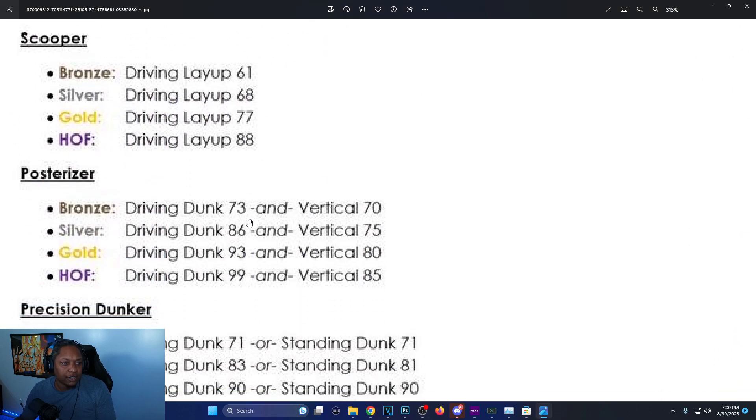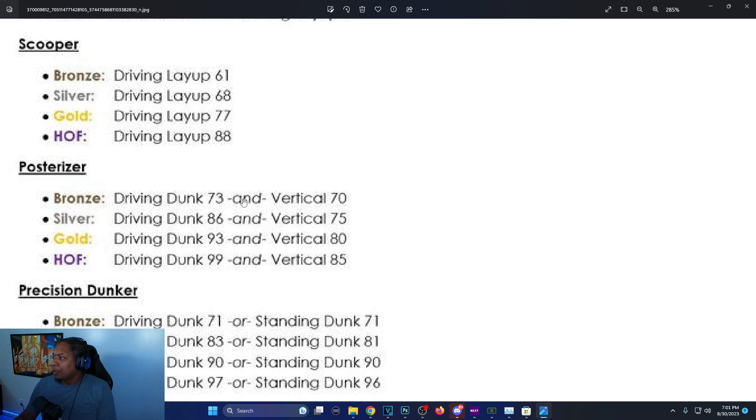Posterizer: they added vertical requirements now. Bronze is 73 driving dunk with a 70 vertical, silver is 86 driving dunk with a 75 vertical — same as what you'd need for pro contact anyway. Gold requires 93 driving dunk and 80 vertical, which unlocks elite contact. Hall of Fame is 99 driving dunk and 85 vertical.